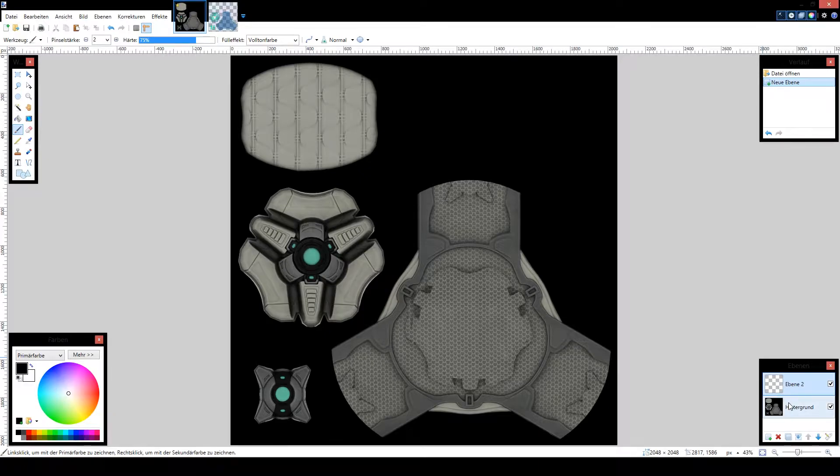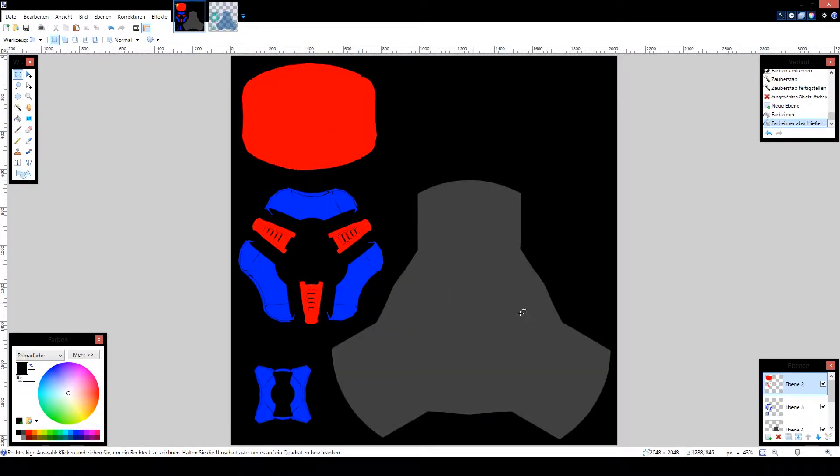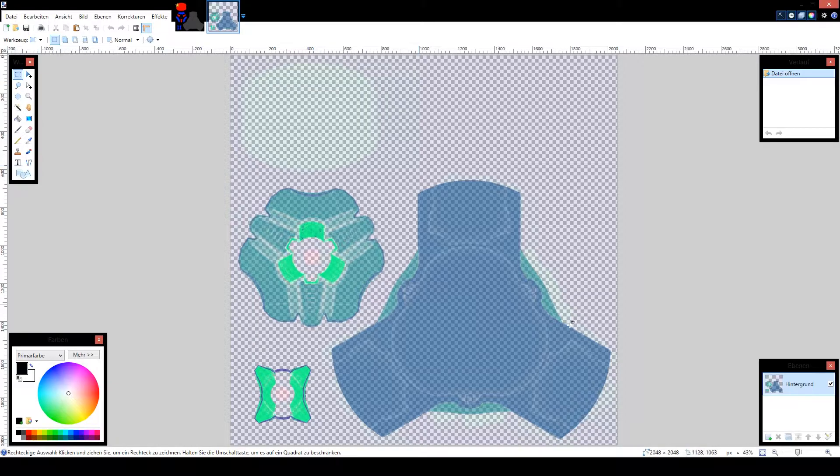I'll just do something simple. Just create a little simple ball skin with red and blue. Maybe some gray here. Now we are going to this texture.